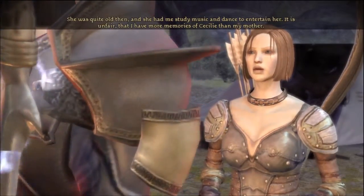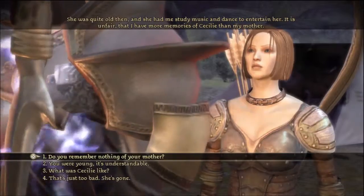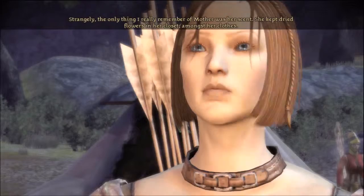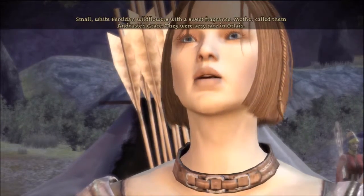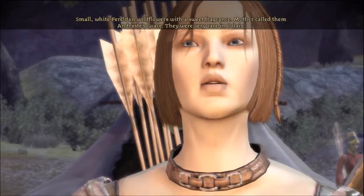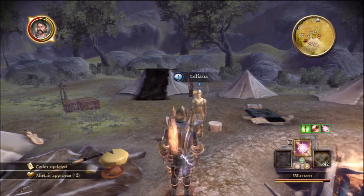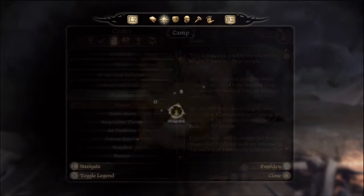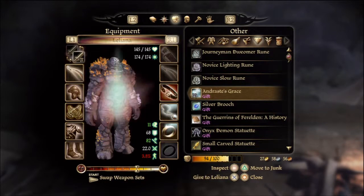Leliana's mother had served Lady Cecily for many years and was loyal to her. When her mother died young, Lady Cecily let Leliana stay and had her study music and dance. She says it's unfair she has more memories of Cecily than her mother. The only thing she really remembers of her mother was her scent - dry flowers kept in her closet, small white Ferelden wildflowers called Andraste's Grace.